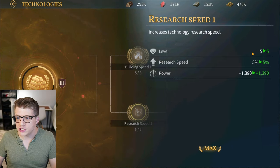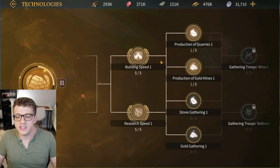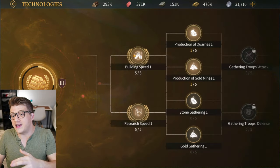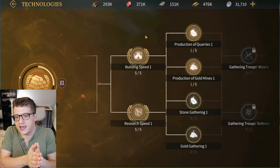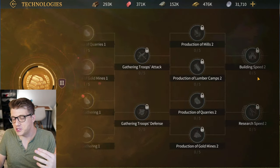First, go for Research Speed 1 and max it to level 5 — this increases the speed of all future research on your account permanently, so do this first. Then upgrade Building Speed 1 to level 5 as well, which increases your building speed across your entire account by five percent forever. The sooner you do both of these, the faster every other upgrade will be for the rest of the time you play. These should be among your very first priorities when you unlock the University.